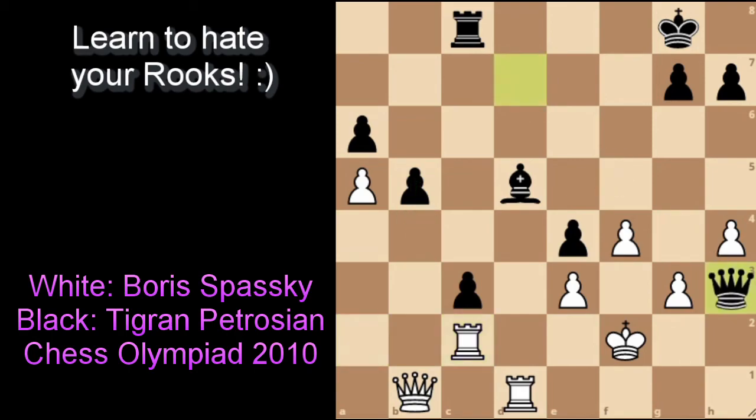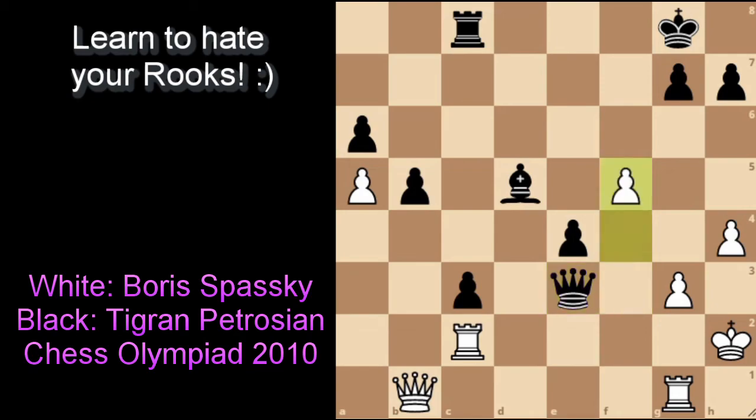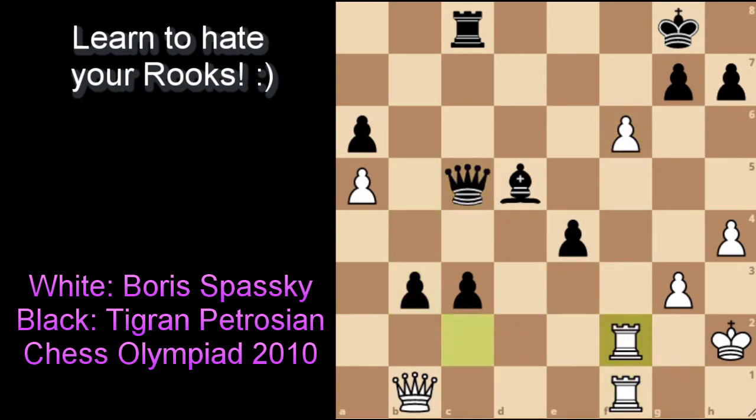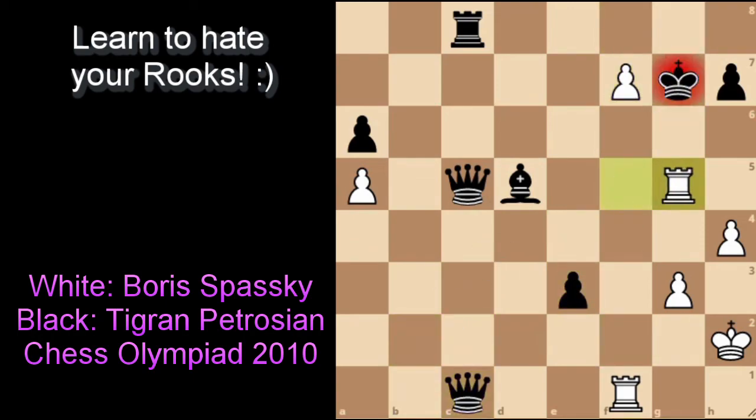Tigran continues with queen to h3. No matter what Spassky did, it did not matter — Petrosian is already inside the light squares and inside the kingside territory, pushing all the queenside pawns toward promotion. Just a couple of spiteful moves later, White does not have enough — Black has two queens and White resigns the game.